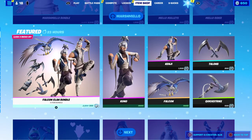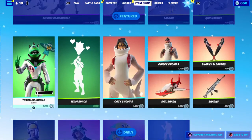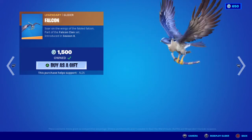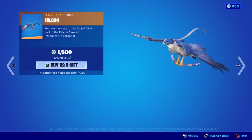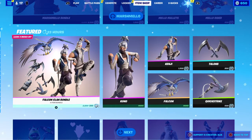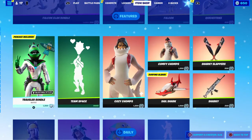Moving on to the second bundle - the Falcon Clan bundle, which is pretty damn cool. One thing I will say about this glider bundle though is this glider - you will be heard when you redeploy, and I'll show you now. It's not exactly quiet. We have the legendary Falcon glider, part of the Fabled Clan set, first introduced in OG season 8. I already own the Kuno skin and the glider of course.